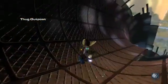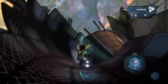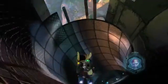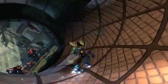Now Ratchet is traveling further into an enemy outpost using his Grav boots. Some might recall this enemy faction called Thugs for Less, which were featured in Going Commando — the second Ratchet & Clank game on the PS2.